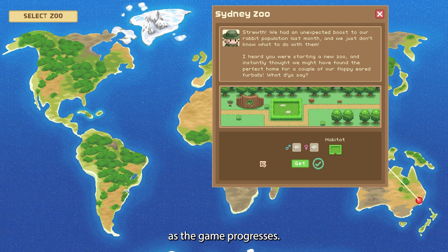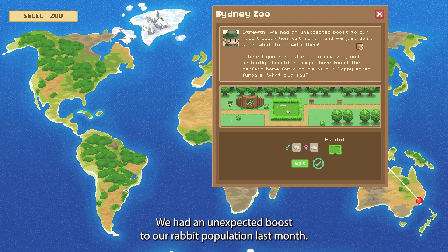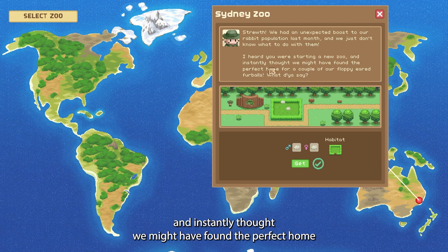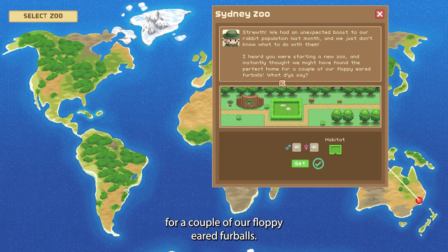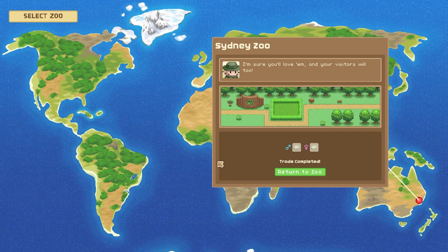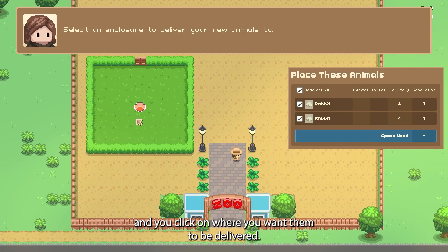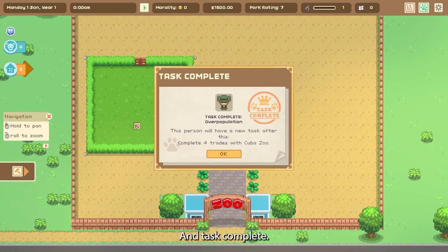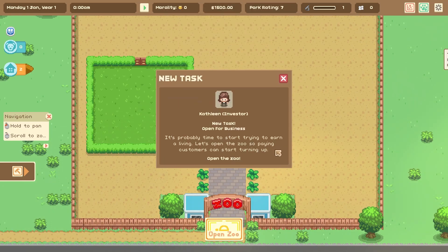Sometimes zoos get overpopulated and start to offer animals to other zoos because they don't fit anymore. As the game progresses: 'We had an unexpected boost to our rabbit population last month, we just don't know what to do with them. I heard you were starting a new zoo and instantly thought we might have found the perfect home for a couple of our floppy-eared furballs — what do you say?' Of course I'm gonna get them because I need animals! Once you accept, you return to your zoo and click on where you want them delivered. Task complete!